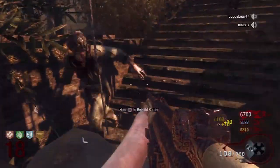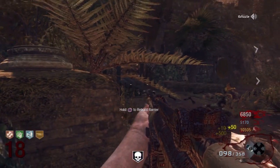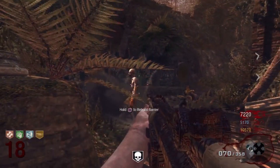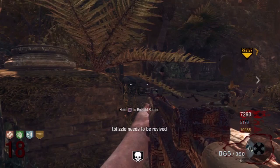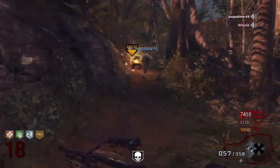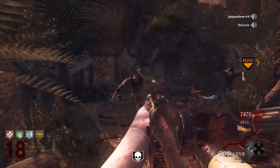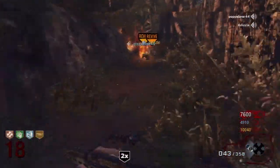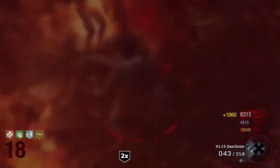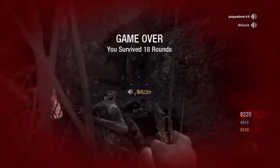Getting pushed out of there — not very pretty at the end of it all. We got to round 18. I kind of make a bad decision and don't do so well under pressure. My bro goes down, my dad goes over to revive him because he's always in hero mode. I knew he was going to go down. I figured I could go revive him, but I should have done it that first run — I got myself pinched, and then he was done. But it was a good run anyway.